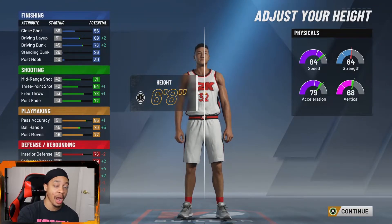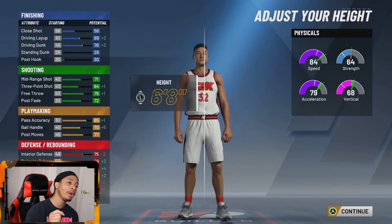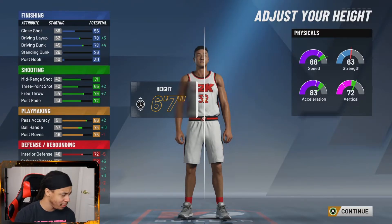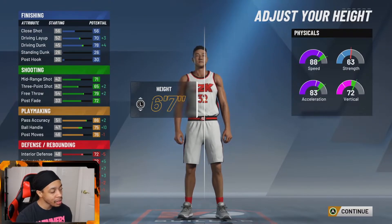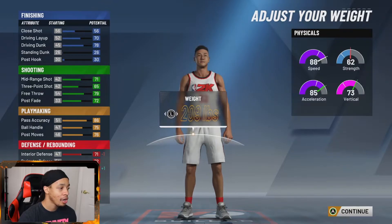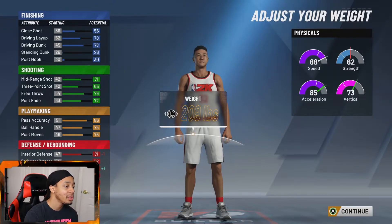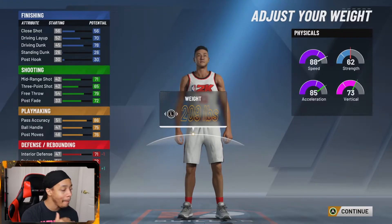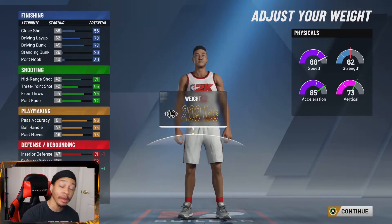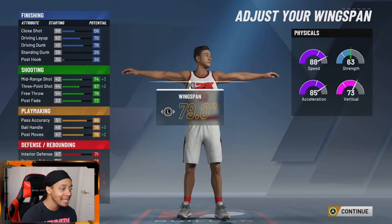Today we're going to change it up a little bit and get some more speed. Instead of six foot eight, we're going six foot seven — we're still tall, but the ball handling and speed massively improve. Six foot seven is going to be our height for this video. For the weight, we're going to go with 209. It gives a slight decline in strength but we still have enough — this is more of a park build, something that's going to be very fun and very dominant.